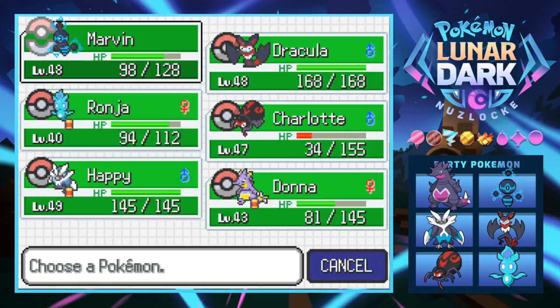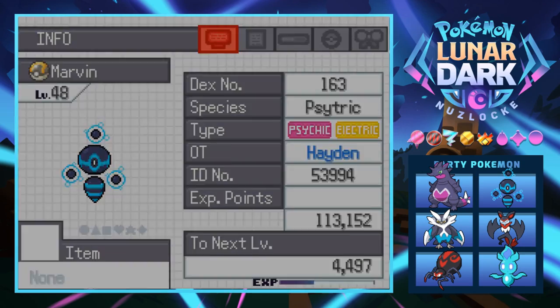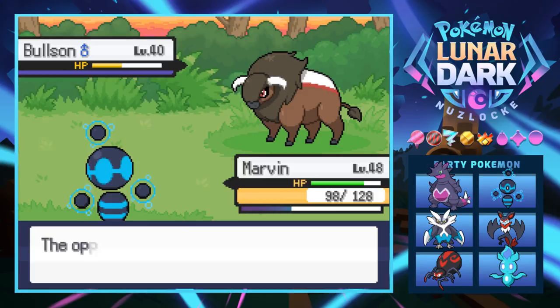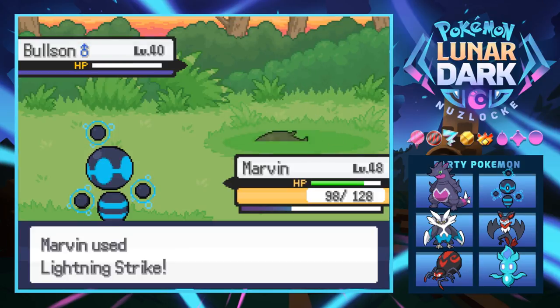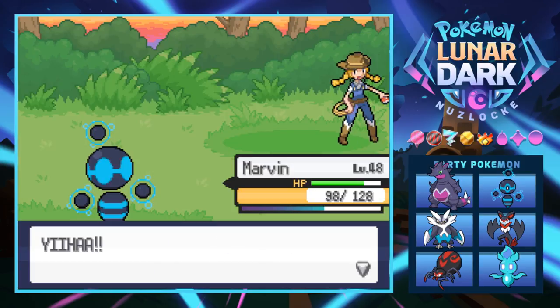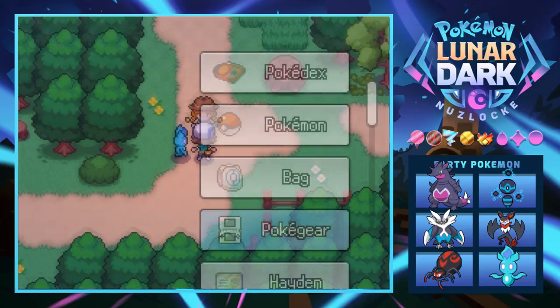Ronja was what I meant to bring in as the ghost type to avoid Take Down - but Marvin's in here now. Marvin is confused and hits himself with a Lightning Strike. It's a deadbolt song - yeah, some definitely scarier Pokémon here now. Yeehaw - hard to ride a Bullsun but it makes it fun.